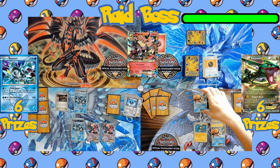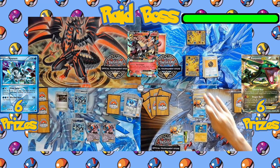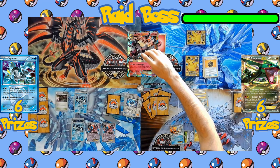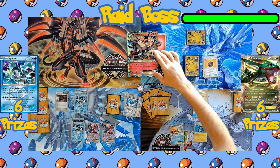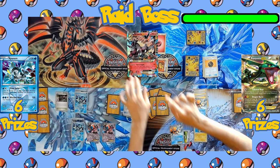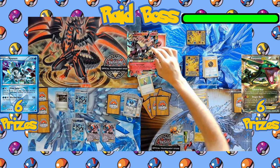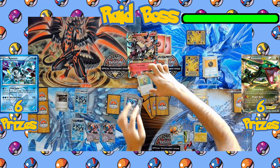Turn passes to the Rayquaza side. A third Lightning Energy goes to the benched Keldeo, which is then promoted to the active spot, and both attacks are declared — Kyurem once again hitting with Frost Spear for 50 damage, and Keldeo using its Sacred Sword attack for 50 damage as well. Over to the raid boss: a Muscle Band is attached to Mawile, followed by another Potion healing 30 damage, and a second Fairy Energy — so Mawile already has two Energy.